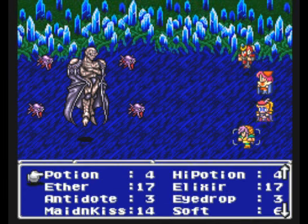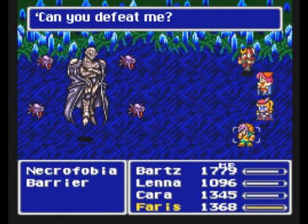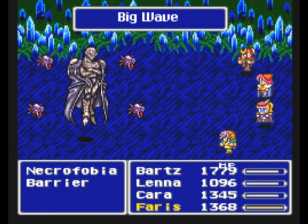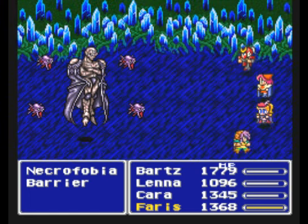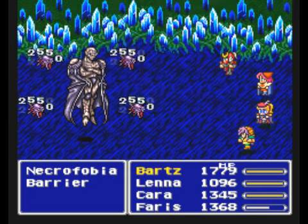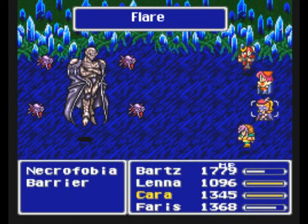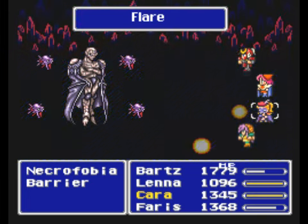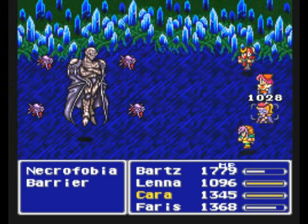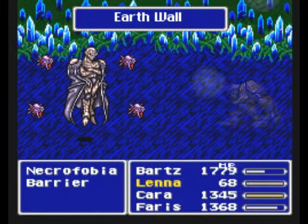Uh oh. How would one of Exdeath's minions got a hold of that? First things first, I want Ferris to use the magic lamp one more time because I didn't have a chance to do it earlier. I want to use the magic lamp twice. I'm using that just because I want to hit all of those barriers at the same time, because Necrophobia is invincible as long as those barriers are up. Can't deal any damage to them. That's not good at all. I really hope Lena survives. These barriers are going to reflect flare off of themselves over and over again. I'm surprised they got a turn in between those barriers.